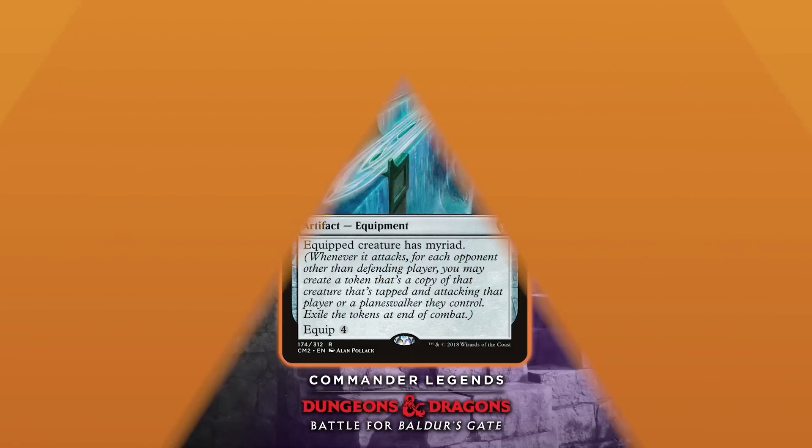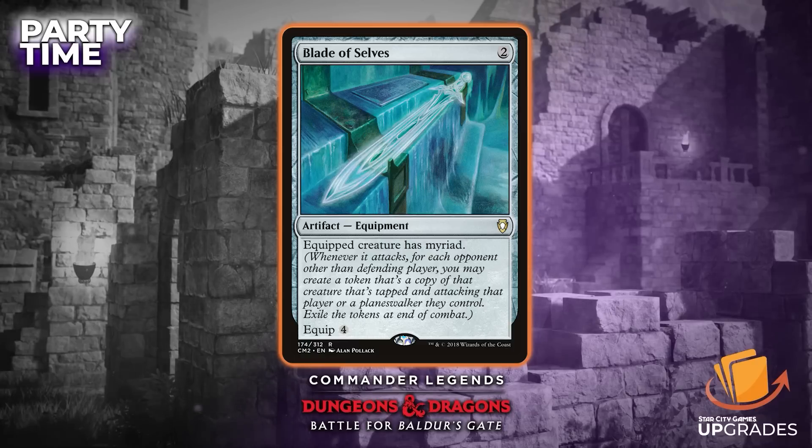We have the reprinted Blade of Selves — two mana equipment. Equipped creature has myriad, and the equip cost is four. This card has always been powerful since it was first printed. This is its first reprint and its first foil printing, and you get the variant art as well. It's around $8 for the regular non-foil version.